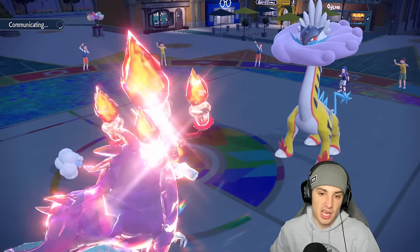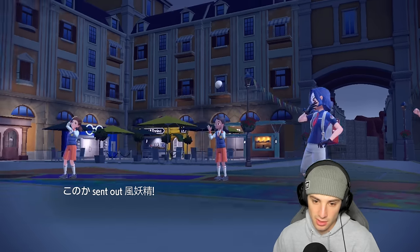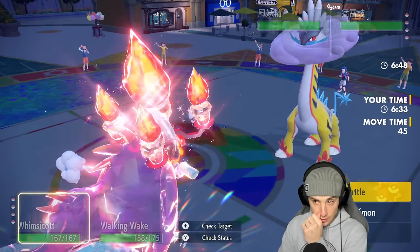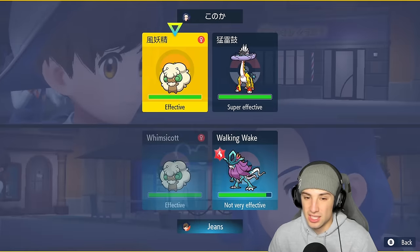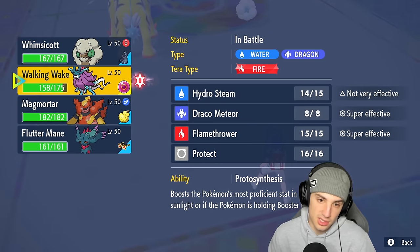We get off Tailwind — I like it, I like this turn. They end up bringing out Whimsicott, so they're going to go Tailwind for Tailwind. Now wouldn't be a bad time for me to actually set up Sunny Day for the rest of the squad, because I do get a Protosynthesis speed boost.